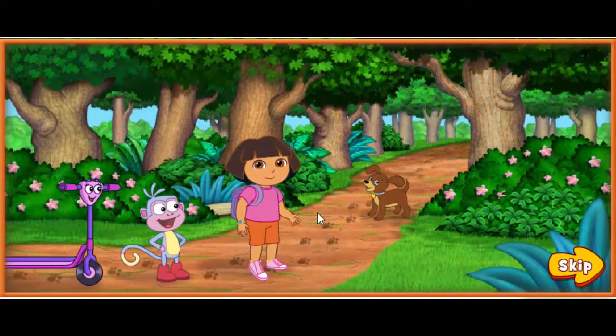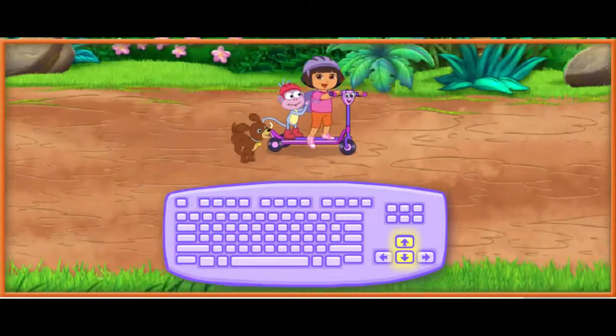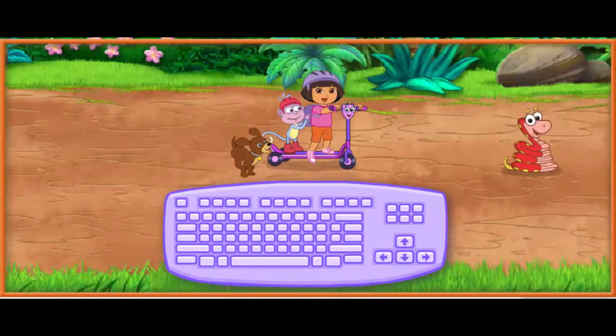Hola, soy Dora. It's a puppy play day. Press the up and down arrow keys to move Scooter up and down. We need to collect as many of Perito's energy snacks as we can so he can keep going fast.